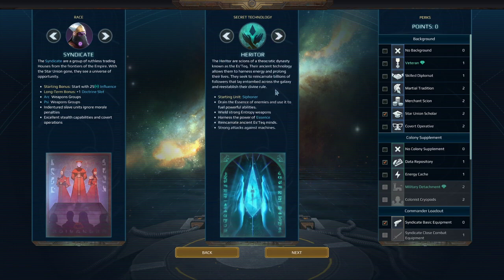Next up is Heritor. Heritor runs into this problem with every faction where it is very, very strong. I would say Heritor is up there as one of the strongest combinations out there, but that has very little to do with the Syndicate — it's simply the Heritor side of things taking over. You can mix Heritor units and use the Siphoner's abilities with a strong Syndicate unit, but you could also just mix it with a strong Heritor unit. Either way is going to work perfectly fine.